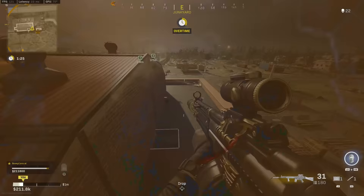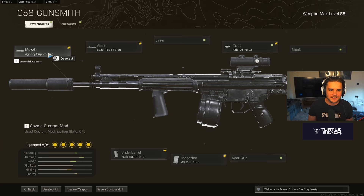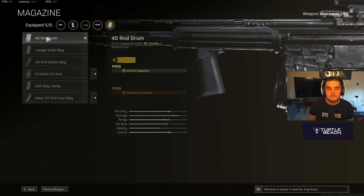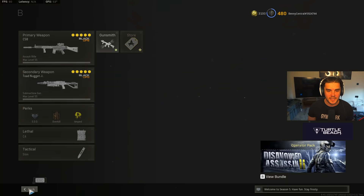Though it isn't number one anymore, it's still one of the strongest weapons in the game right now. For the C-58 loadout, you're going to have the Agency Suppressor, the 18.5 Task Force barrel, the Axial Arms 3x, the Field Agent Grip, and the 45-round drum mag. I use the base mag for the fastest ADS possible. This is an incredible setup for the C-58, and I use the measured reticle from the Milano blueprint.